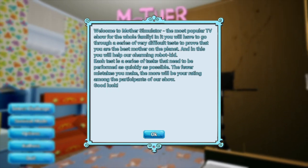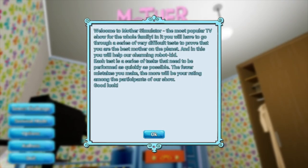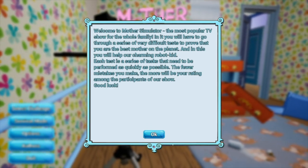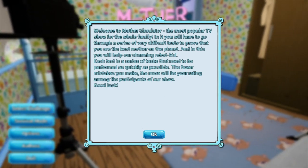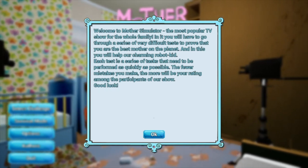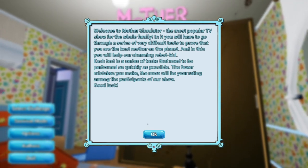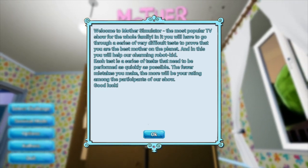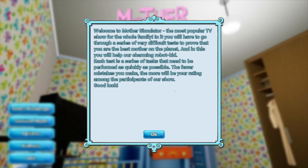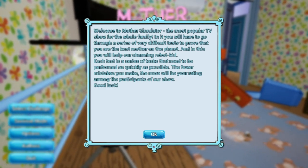Alright, good luck, Forrest. Forrest has the controls for this one — Forrest is our mommy. Alright, we're back everybody. Welcome back, it's Forrest, he's doing a thing. Do you need a mouse pad? Probably. That'll make it easier. Your mouse sucks. No, it's just wireless.